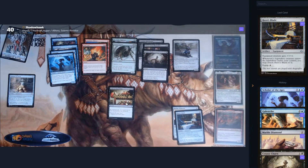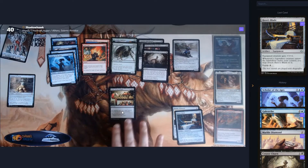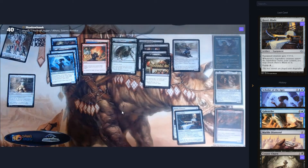Next up we have Feast of Succession. All creatures get minus four, minus four until end of turn, so it's mass removal — which is what we like — and also you become the Monarch, so you get additional card draw, which we also like.